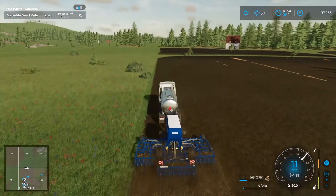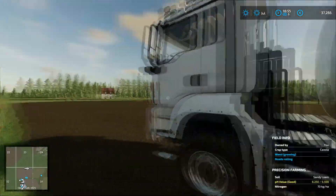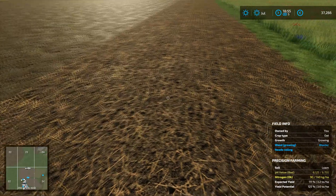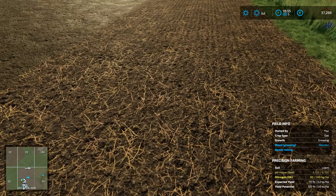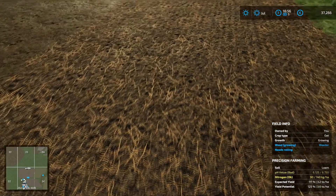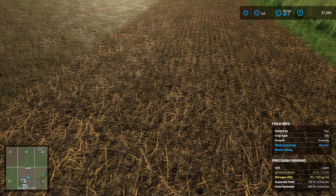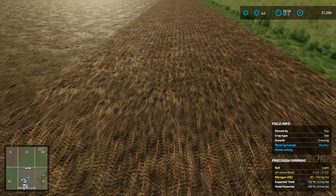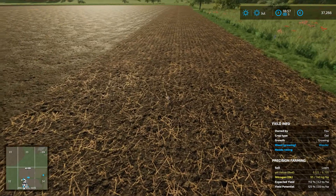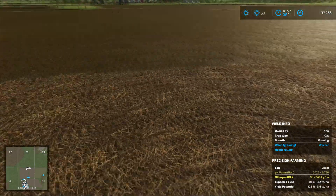That is looking very, very tasty indeed. Let's hop out quick and have a look at what the field info gives us. Oh, I forgot to lime it as well, didn't I? What a numpty. Okay, well we could probably throw some of that on before we get too far in. But yeah, you can see there our expected yield is 112% already. The nitrogen we can get up a bit further - we may use the fertilizer spreader for that. So yeah, that is looking quite good.